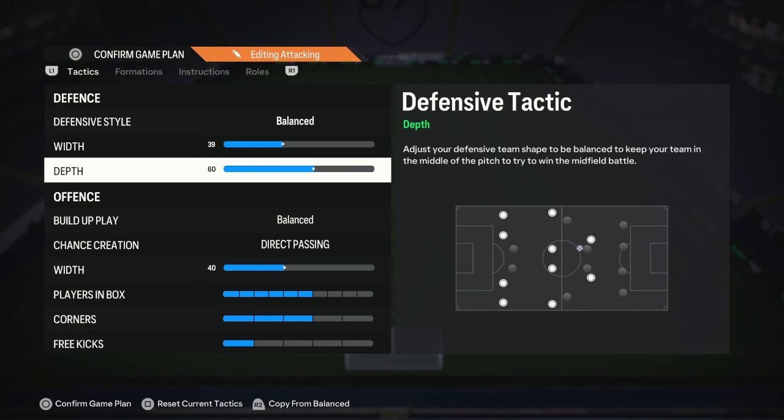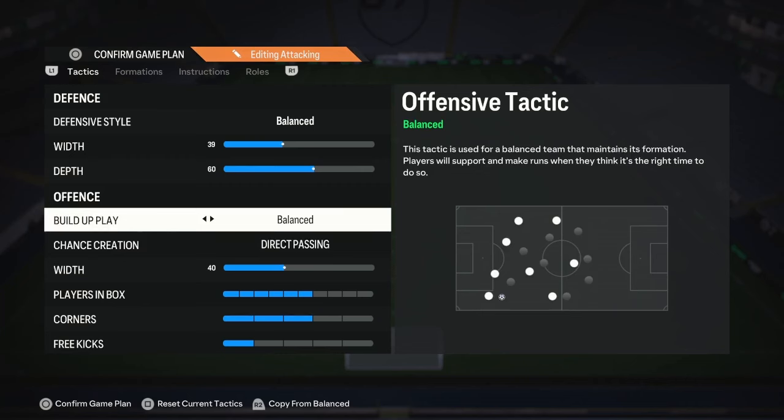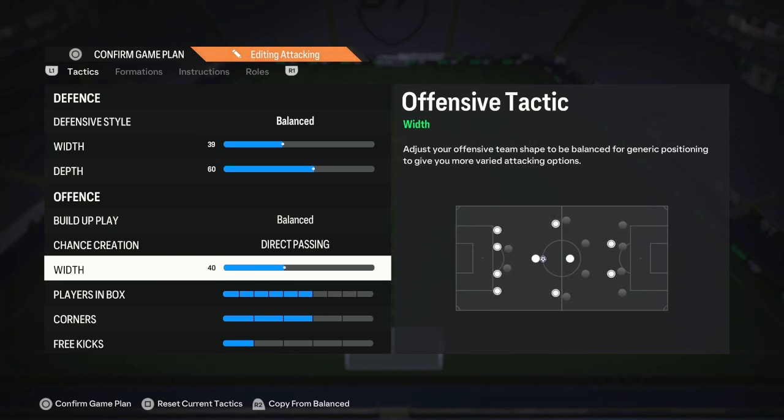I'd rather be more conservative, but if you like to be aggressive and press your opponent, go ahead — put 71 depth. Now both balance and passing have to be direct passing. If you want to make it really meta, direct passing is just superior for my liking in this exact formation at 40. I experimented with 50, 55, 47 — but 40 just allows the right winger and left winger to basically cut inside into the half spaces.